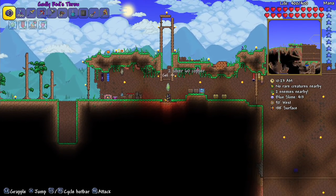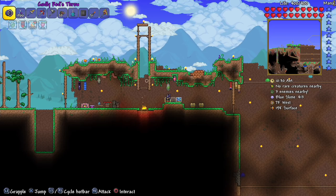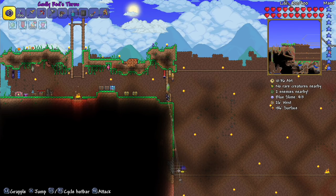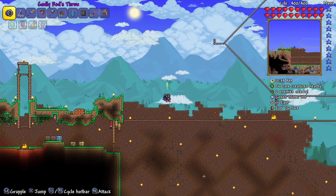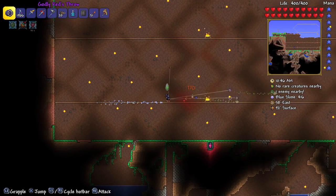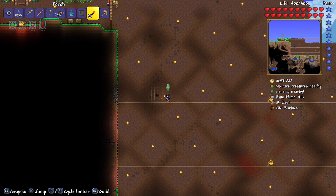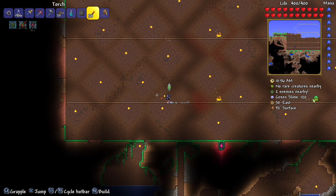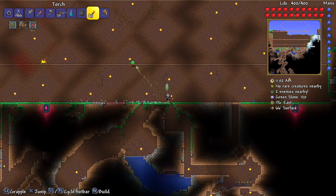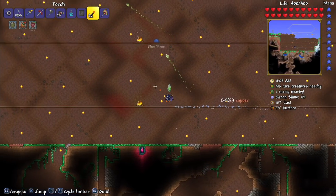I'm going to hammer out all these background walls and put some player-placed ones so I don't have stuff spawning in my house. I know it's not really a house — it's the most basic of bases, but it will do. I was thinking of cutting out all the daytime and just showing the nights in an episode, but then I realized we might get a Goblin Army or Solar Eclipse. I don't want to skip those because you guys mentioned the Goblin Army now has new enemies, and the Solar Eclipse will probably also have new enemies. So yeah, I'm waiting for that.